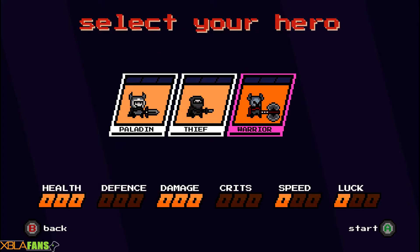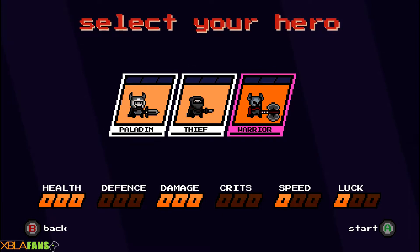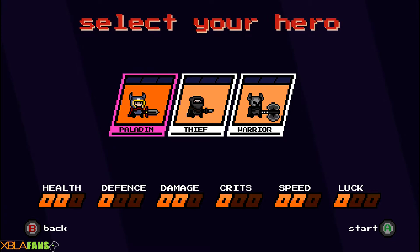There are actually three characters. The paladin is trying to save a princess's kitten, the thief is trying to steal a crown, and the warrior is trying to kill stuff. We're going to play as the warrior. They each have their own health and stats. The thief has higher crit speed and luck, so more money and higher crits. The paladin gets an extra little health bar, a piece of armor which regenerates at the end of each level, and the warrior is just beefy.